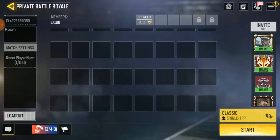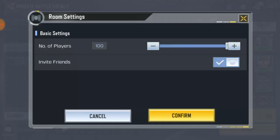We have over 100 players right now. If you want to reduce the amount of players in the room, go ahead and click on Settings and reduce it to 50 or 20 — whatever amount works better for you. If you remove Invite Friends, no one else will be able to invite their friends to the lobby.